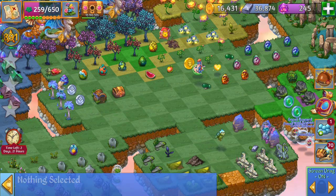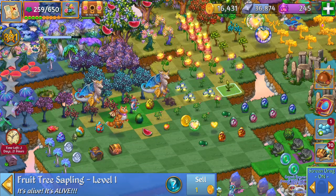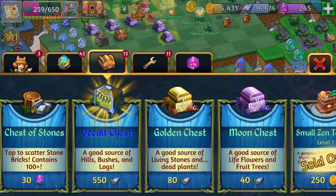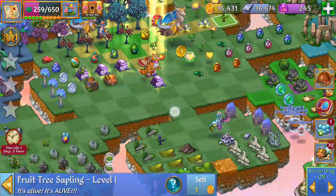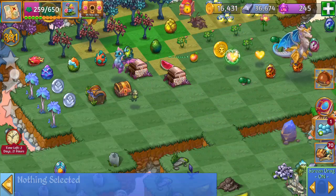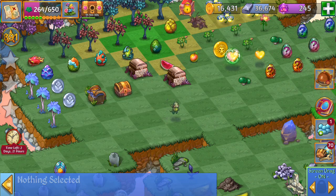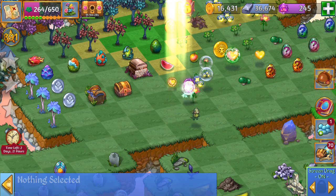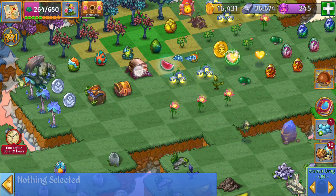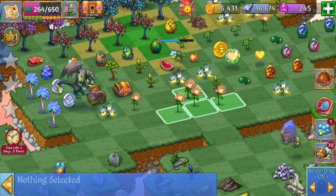So what's in the moon chest? The moon chest has life flowers and fruit tree stuff, so they're really a great bargain — there are only 40 stone bricks each. If you're looking for these chests and they're not unlocked yet, make sure to complete those quests in your camp, as well as getting all three stars when you play those levels on the world map — that'll help you unlock more of those chests, which are really helpful in the game.